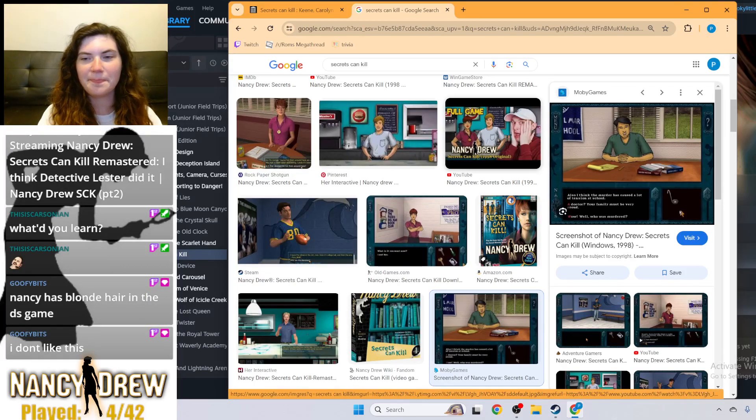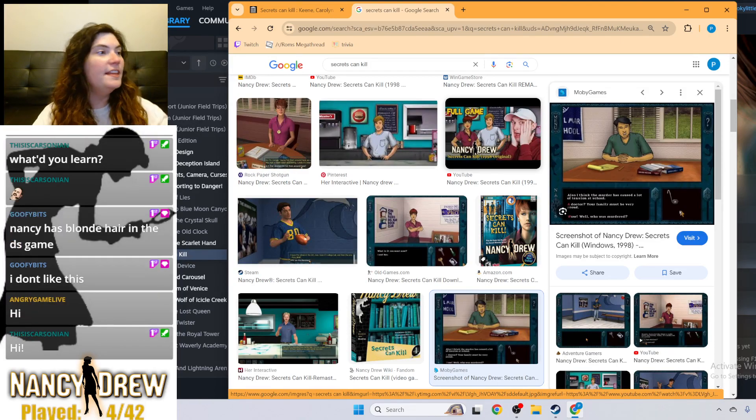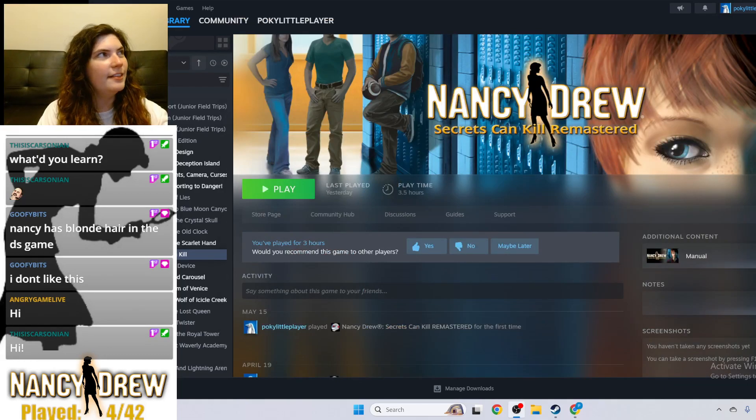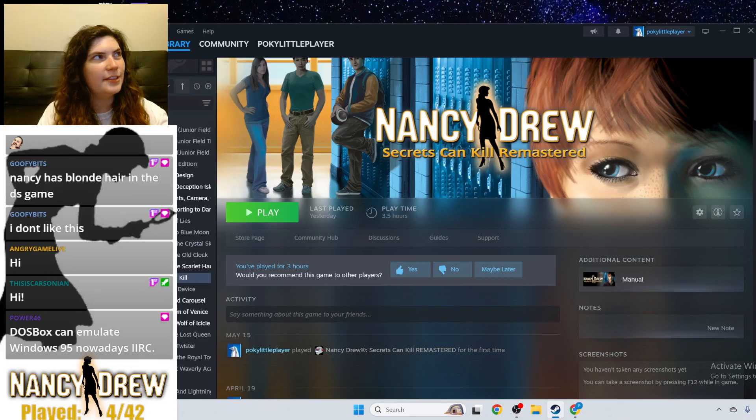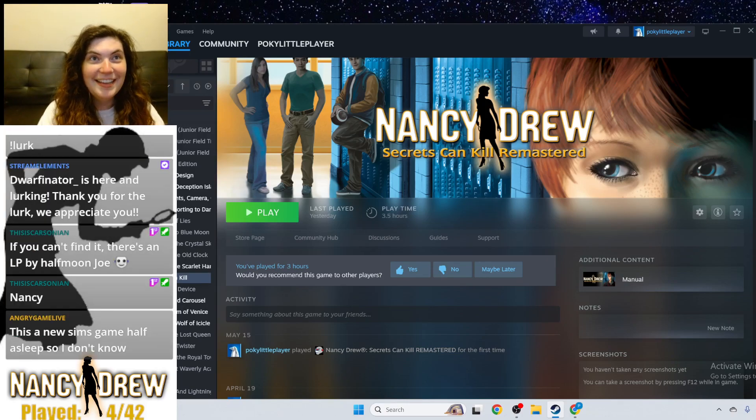I really like this cartoony style — it's so interesting, it's so different from the other Nancy games. Hi Carsonian, hi Goofybits! Nancy has blonde hair in the DS game. Okay, can we talk about this? Let's look at this image right here — this is the image on Steam, this is the front page of the game. This is clearly Connie, the red-haired girl that doesn't like us. The guy over here is the football player — that's Hal. But who is this girl? There are no other women in this story — is this Nancy Drew?